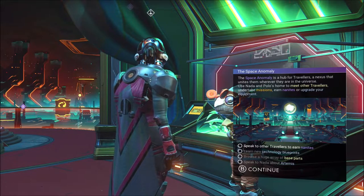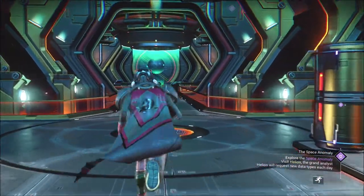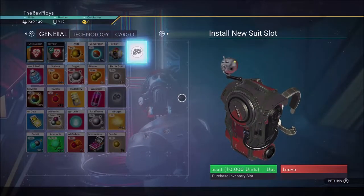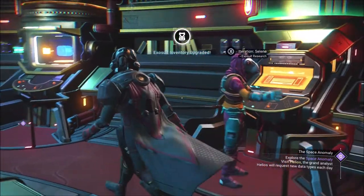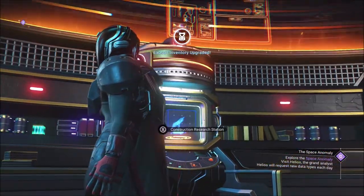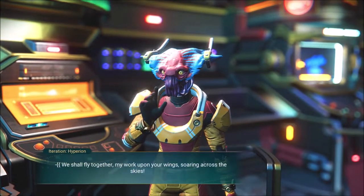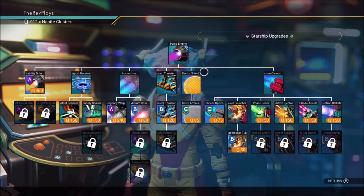Speak to other travelers to earn nanites, learn new technology blueprints, and base parts. Speak to Nada about Artemis. Now it's a good time — let's go partake. The first thing you should do every time you pull the Anomaly in, in every system you come into, is come over to the exosuit upgrade vendor. You can see the little symbols: this is for exosuit upgrades, this is for base building, and this is for ship upgrades.